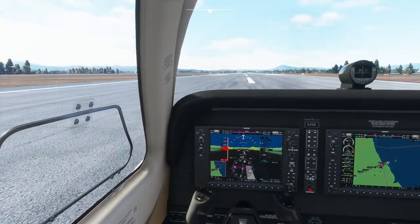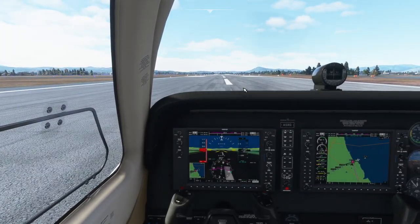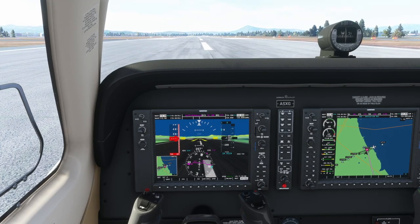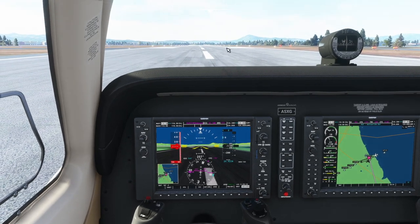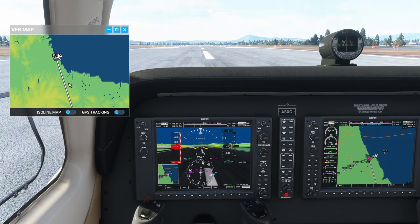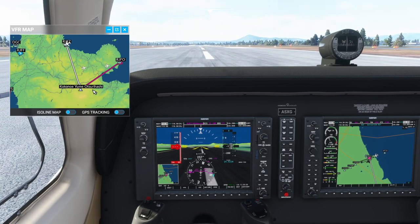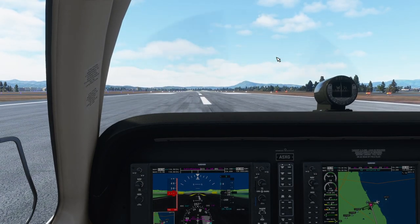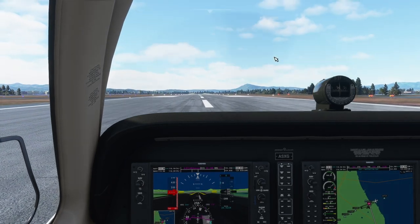So we went back to the previous airport we'd flown over — the Air Force Base, Suiki Airport, Suiki Air Base. That's where we're picking up, and I've got a plot now to our point of interest, which might actually appear on the map now. Yes — it's Kokonoe Yume Otsuri Hashi. Then we'll land at Oita. This is just a sightseeing tour, so if we have problems, we have problems. I'm not trying to circumnavigate the world or set any records.